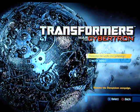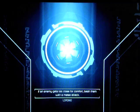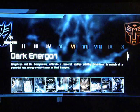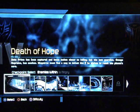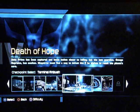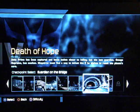So, go to solo campaign, then go to chapter select. You get to pick the checkpoint in chapter 4, Death of Hope. You're going to pick Guardian of the Bridge.